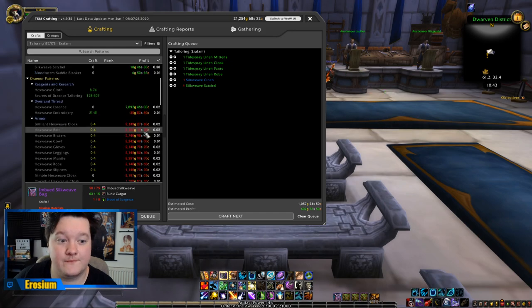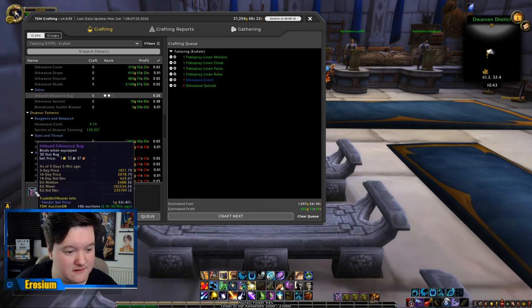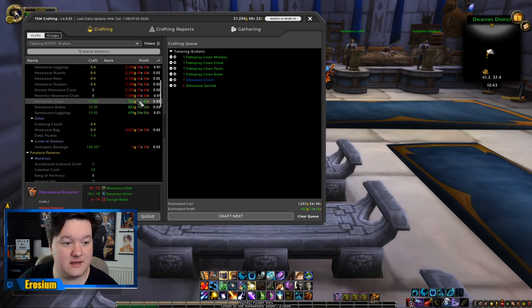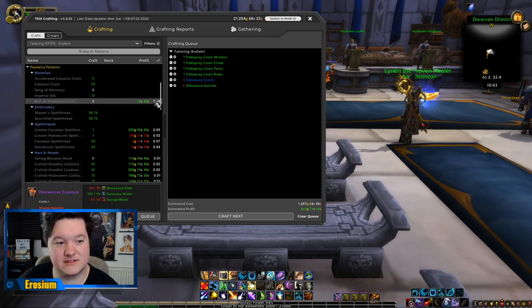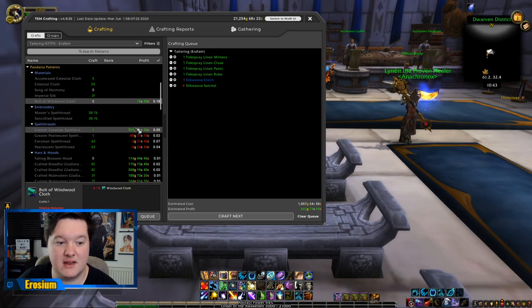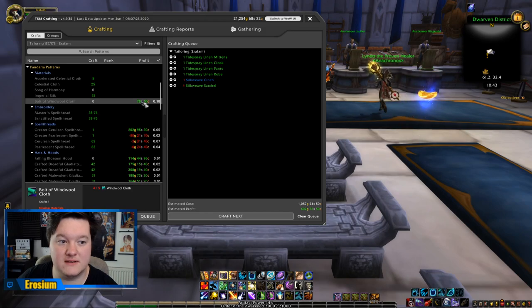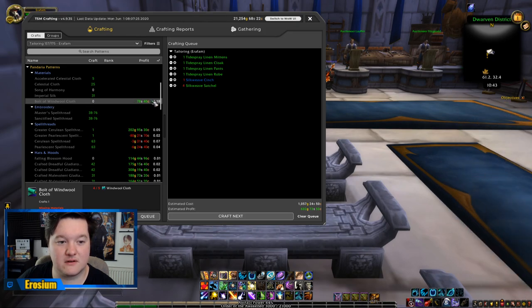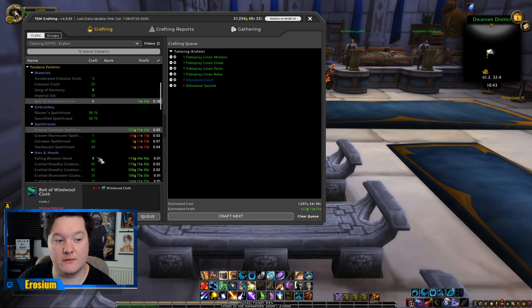Looking at the region sale rate, the Imbued Silkweave Satchel sells for about 1,700 gold each, so that could be well worth your time. Carrying on down: Bolts of Windcloth have a good sell rate but at only 78 silver profit each. If you're doing 200 of these, 10 would be 7 gold 80, so it could definitely be worth it if you can sell 200 in one day. The Greater Cerulean Spell Thread — I sell about two of these a day, they're really, really good and definitely worth it. I'm going to queue one of those.